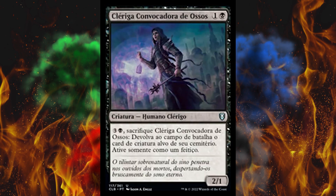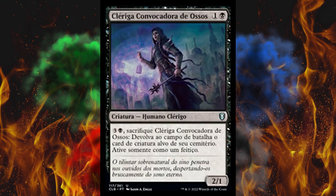Next up, we've got Bone Summoner Cleric — or Clergy Convoker of Bones, but anyway. It's a 2-cost 2/1 creature human cleric. If you pay 4 and sacrifice Bone Summoner Cleric, return target creature card from your graveyard to the battlefield — activate only as a sorcery. A self-destructing Resurrector card. Just pay one more and resurrect the card. Oh wait, this is Commander — paid like 4 less into it.